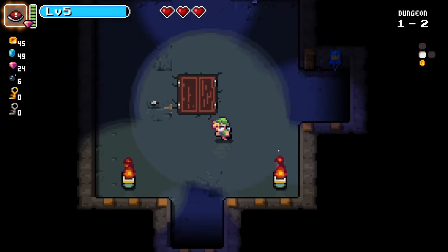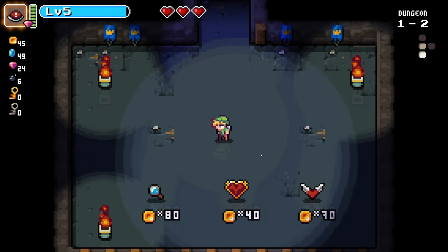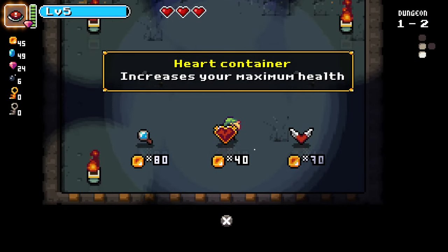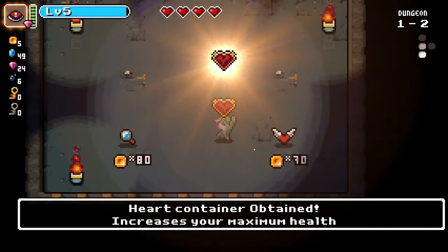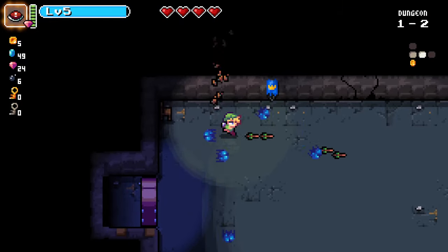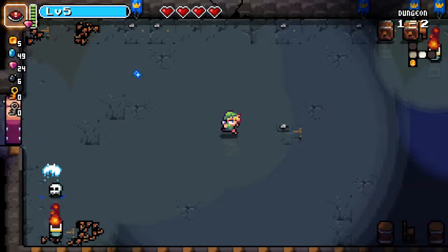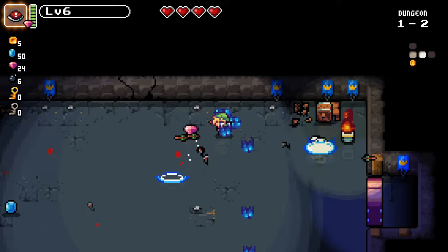Dungeon 1-2. Looks like a shop might be here. Extends the time you have to pick up loot. Increases your maximum health. Increase HP per heart — that's interesting. I'll grab this one because I can afford it, and a bit of survivability wouldn't hurt. Here we go again — we'll see what changes on the second level.